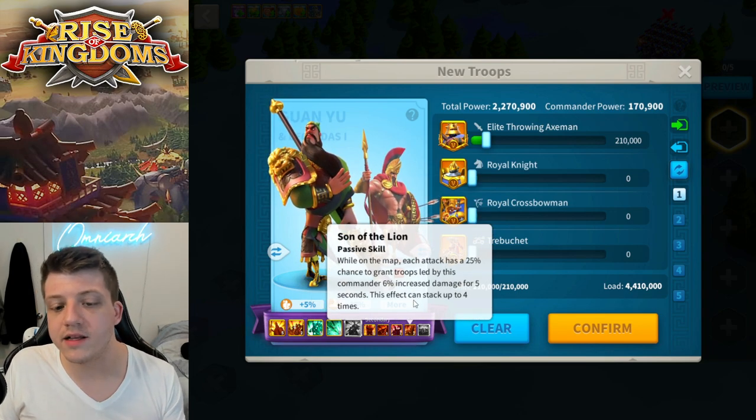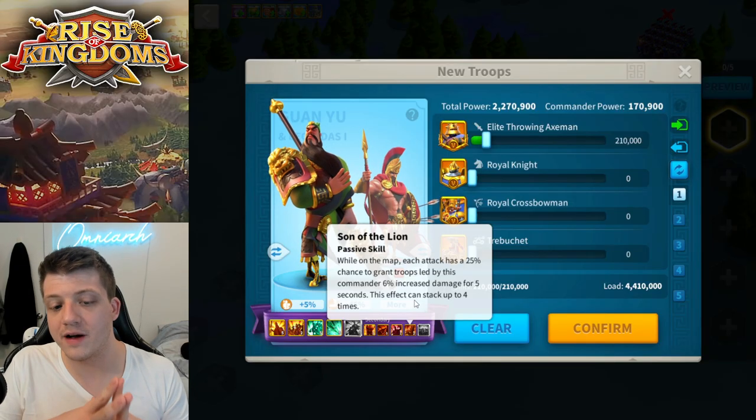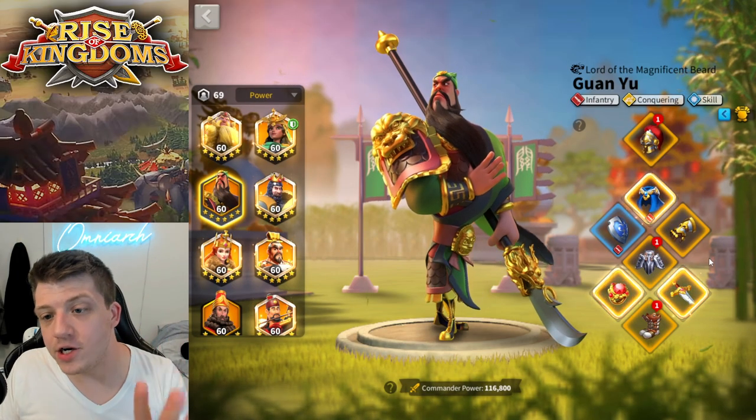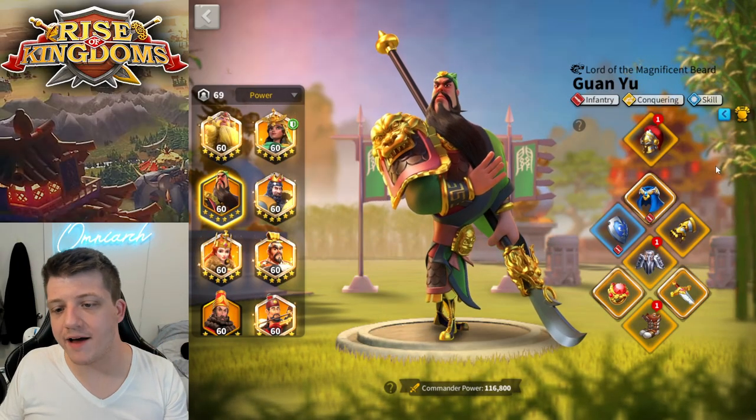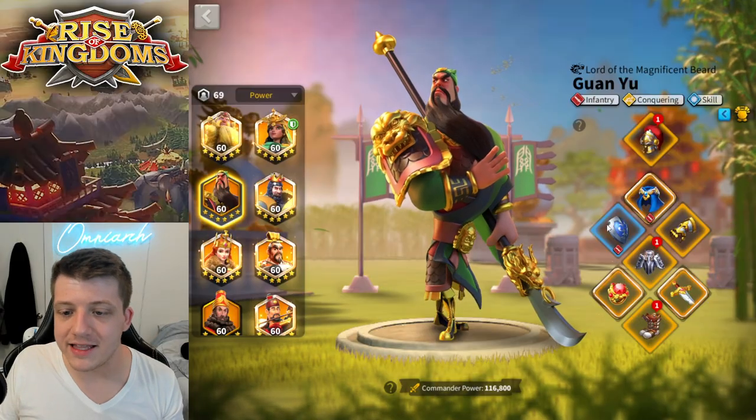Leonidas also gives 30% increased defense, an increase in rage gain — again, this is the tankiness that Guan is missing at a very low 5511 investment cost. You also have a chance on the last skill to gain increased damage for five seconds.